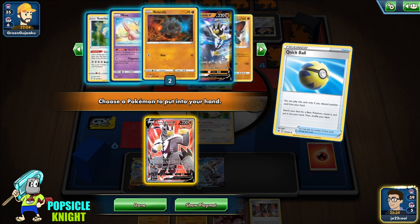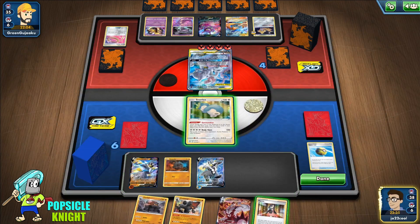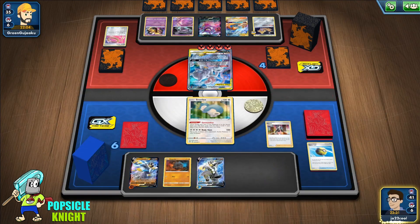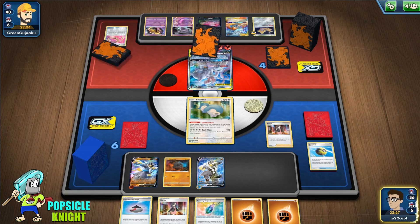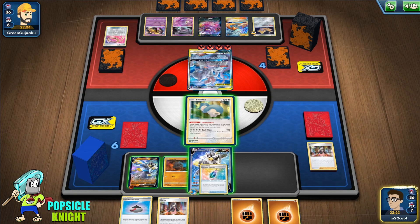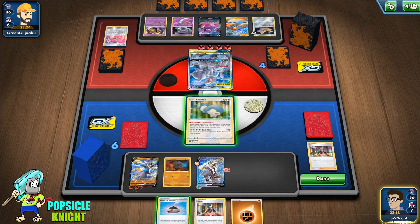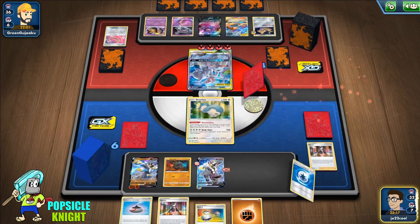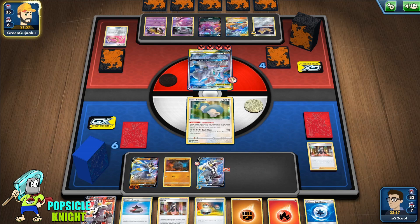Let me get out Roly-Coly — I think we have to start setting up Colossal here; it's going to help us out in the long run. I'll put the Memory Capsule there, put another energy here, and Gormandize. Either way we can start attacking with either one of these, and we do get a Weakness Guard — so that's good. We're not going to give up that easily!